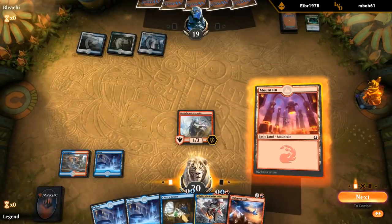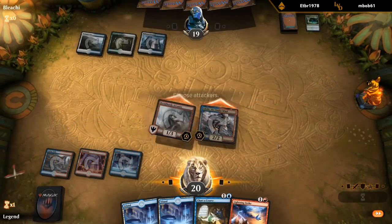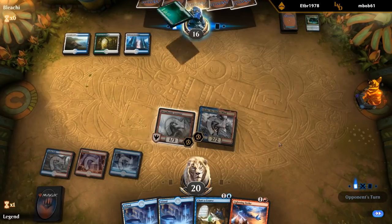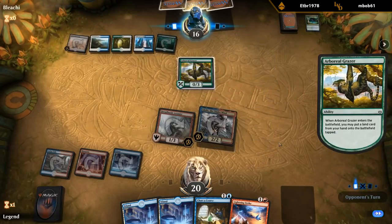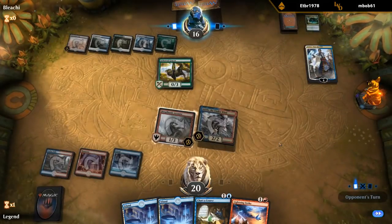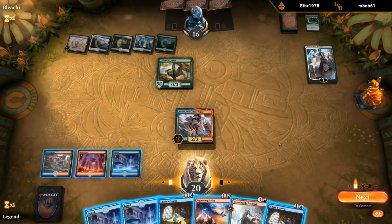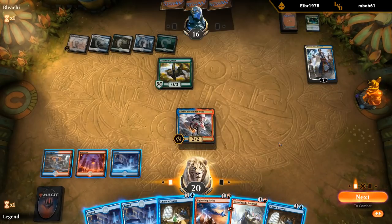We do have a lot of flying creatures, which is pretty important against the Scapeshift deck. Something neat we can do next turn is pump our team with any instant or sorcery to get back a two-mana cost card from our graveyard with the Arcanist. The Grazer does technically block Adeliz. Teferi — bounce Arcanist. Yeah, that's annoying. Definitely want to kill this Teferi, so I guess that means Lightning Striking the Grazer here and then playing Arcanist.